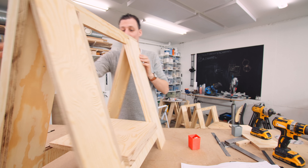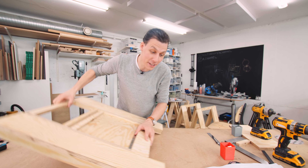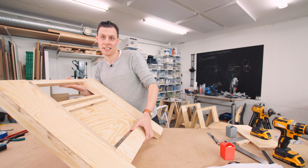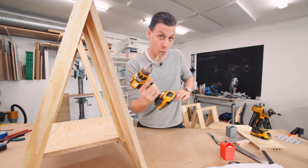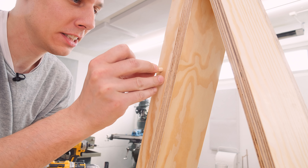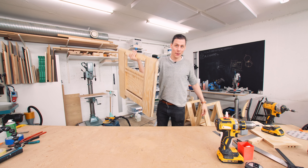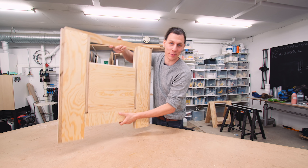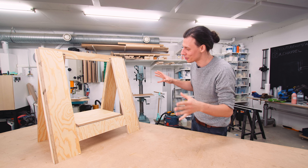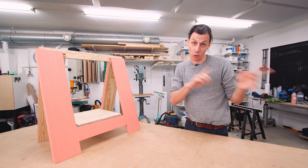These sawhorses fold flat together, but right now there's nothing stopping the shelf from falling out — we're going to fix that in a super easy way. I take a drill bit the same size as the dowels, lay it flat, and make a mark between the two braces. Then I unfold it, drill two holes where I made the marks, and with a little glue insert half a dowel into each hole. Now I can fold it together and this thing can't go anywhere — I can pick it up and it stays fully flat. I'm really happy with how these turned out.